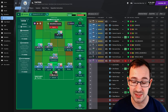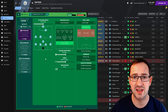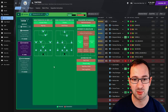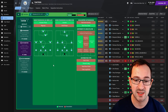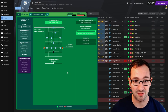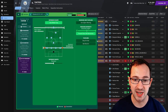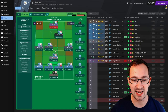Tactical style is custom, obviously, because it's been created. Mentality is positive. In possession: fairly wide attack and width with play out of defence on the approach play. Standard passing directness with a slightly high tempo. Low crosses in the final third with work ball into box. In transition: counter press and counter. Goalkeeper in possession: slow the pace down and distribute to the flanks, as well as throw it long. Out of possession: use offside trap in the defensive shape. Much higher line of engagement with standard defensive line. Standard defensive width with extremely urgent press intensity and prevent short goalkeeper distribution. No get-stuck-in instruction this time, which is good to see.